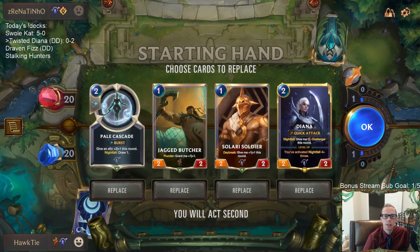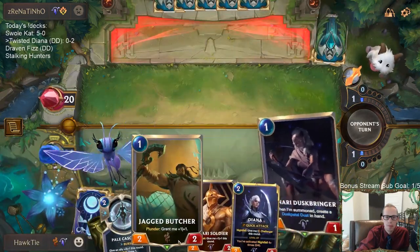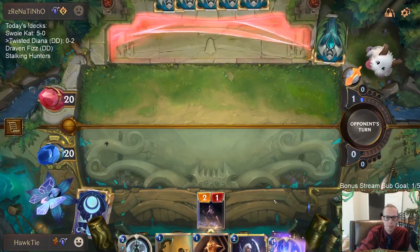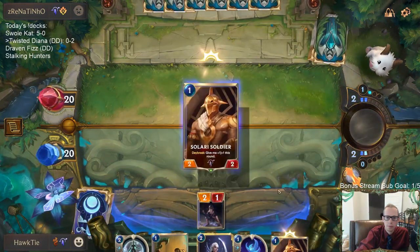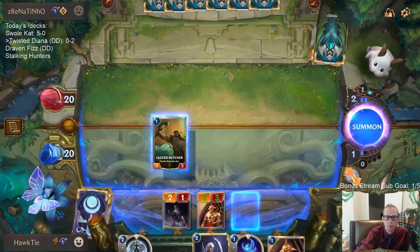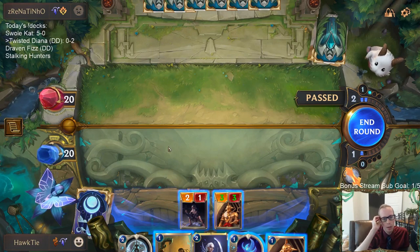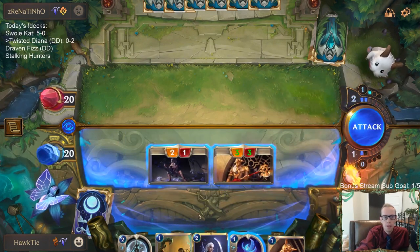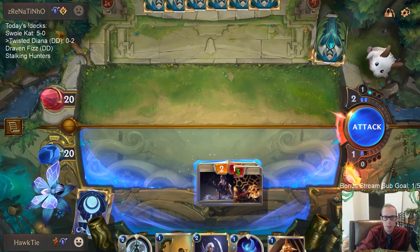Heimer Vine with Targon, so probably Heimer Invoke. Looks pretty good. How bad do I want this Butcher to be a 3-3? I can hit him for 2 right now, but then it stays a 2-2. Or I could not hit them for 2 and have it be a 3-3. So, 13 and a 3-3 or 13 and a 2-2? Probably 13 and a 2-2.